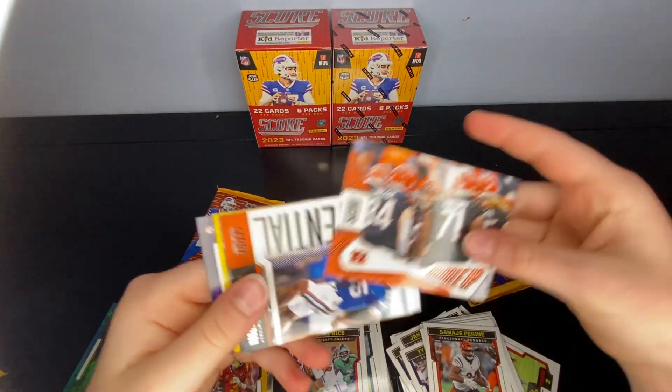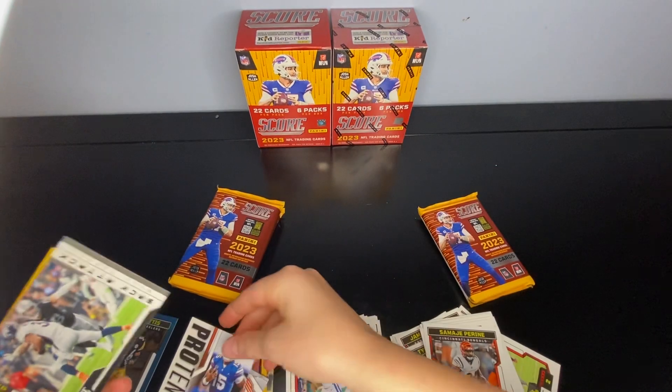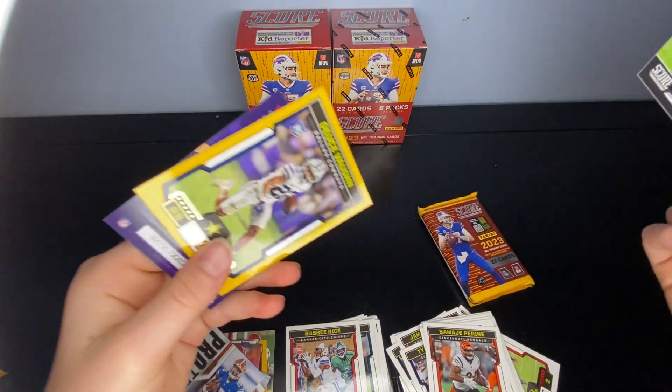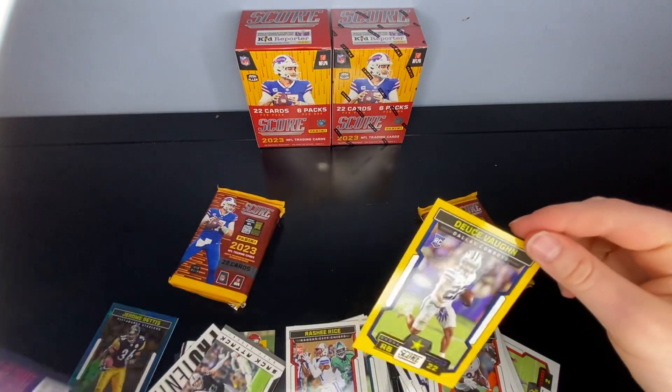Huddle Up. Potential Anthony Richardson — so we got an Anthony Richardson, which is nice. Sack Attack Max Crosby. And Deuce Vaughn — oh, I really like that card.